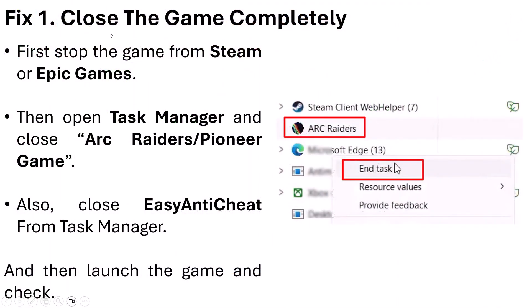The first fix is to close the game completely. First stop the game from Steam or Epic Games. Then open Task Manager and close R Raiders from Task Manager. Also look for Pioneer game if it is running, then right-click on Pioneer game and click End Task.